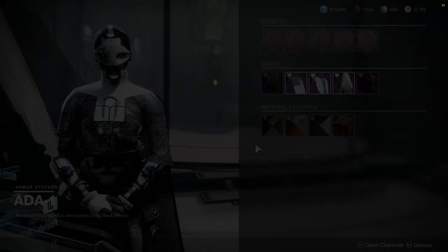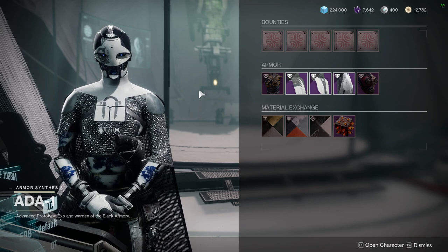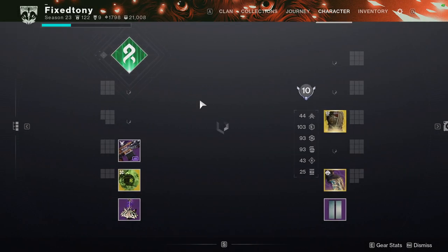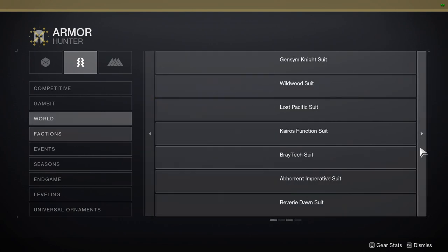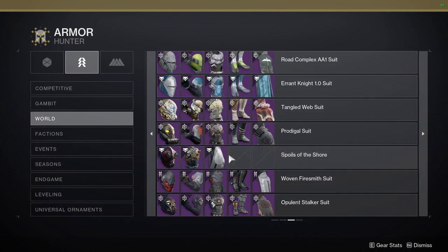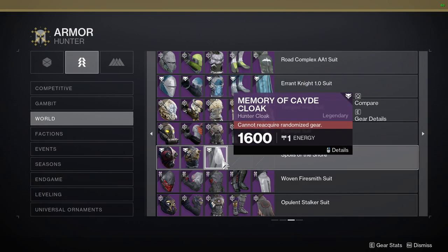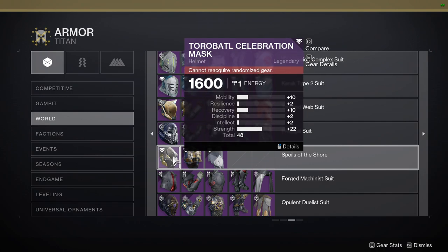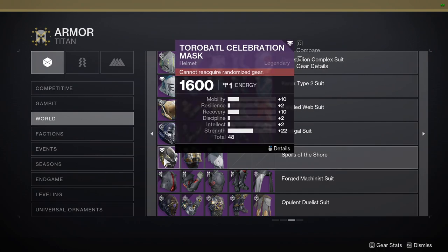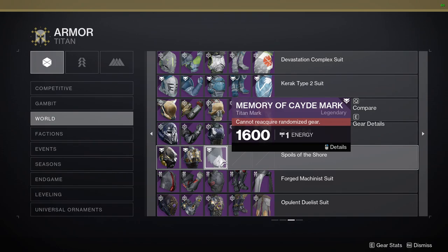For armor pieces in 801, we have the Scorn sets — the Scorn chest pieces and individual helmet pieces. Looking at collections: for Hunters, I hate the helmet but the chest piece is really cool and worth getting. The cloak I'm not the biggest fan of. For Titans, the chest piece is really cool, and the Toro Bottle Celebration Mask — the Black Panther mask as my old clan called it. The Scorn Baron chest piece you should definitely pick up, and the Memory of Marcade is really good as well.